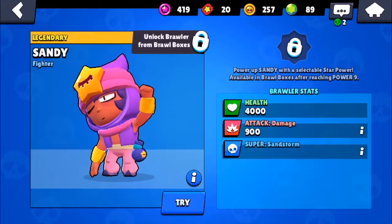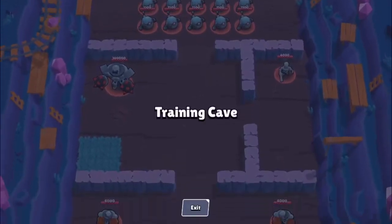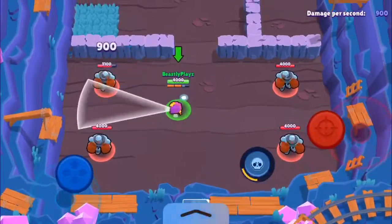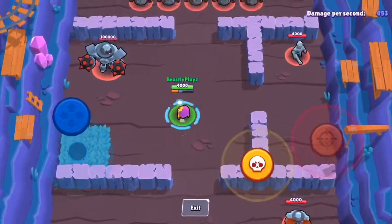There's a new brawler named Sandy, and he throws sand. His super spawns a sandstorm that makes you invisible, apparently.